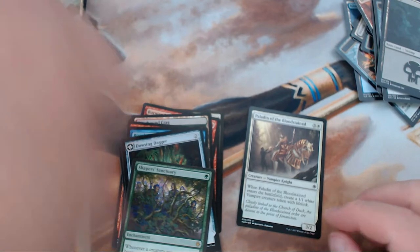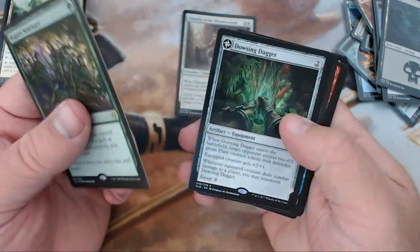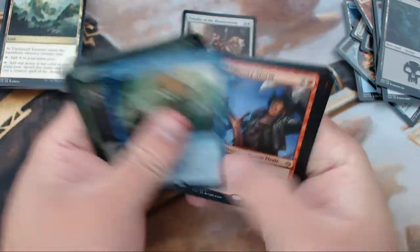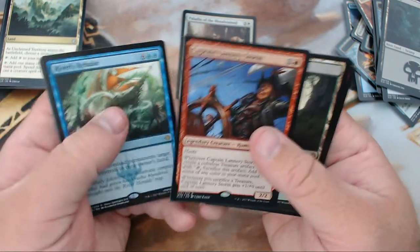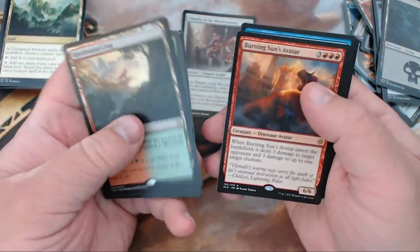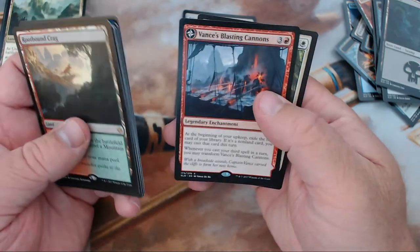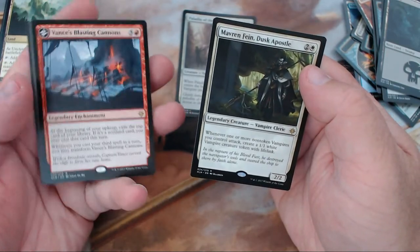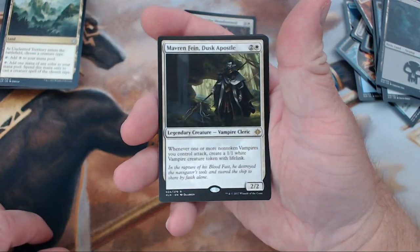Well, that's what we got. We only got one foil — the Paladin. Shapers' Sanctuary is actually not a bad pull. Dowsing Dagger is not bad either. River's Rebuke is a good one, and Captain Lannery Storm as well. Rootbound Crag is a land so it'll be worth a couple bucks. Burning Sun's Avatar — we'll see where that goes. Vance's Blasting Cannons — I'm happy about that one, that's gonna be fun. And if there's ever going to be a time for a vampire deck, it's probably now.